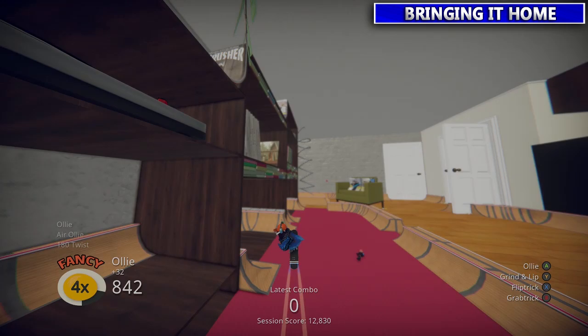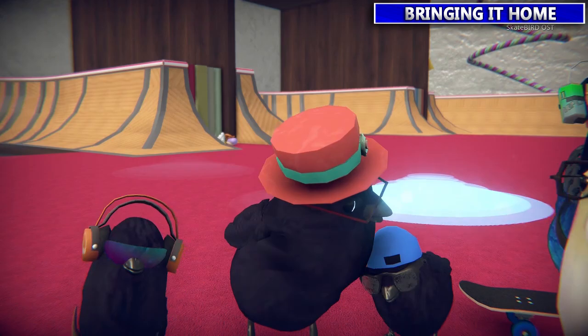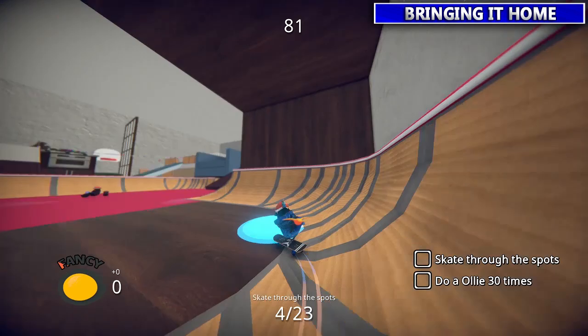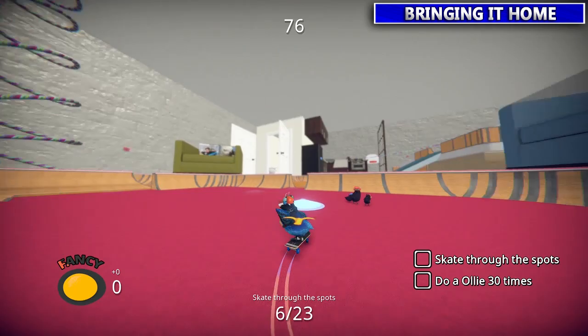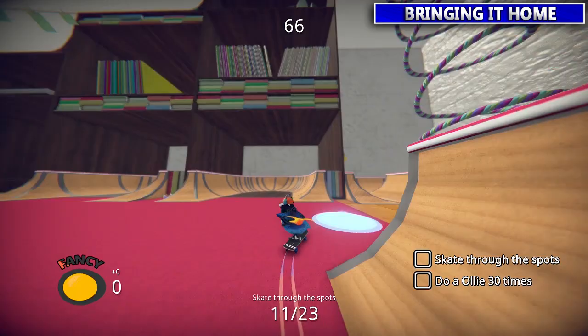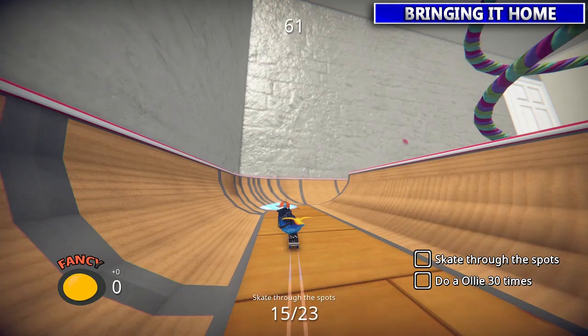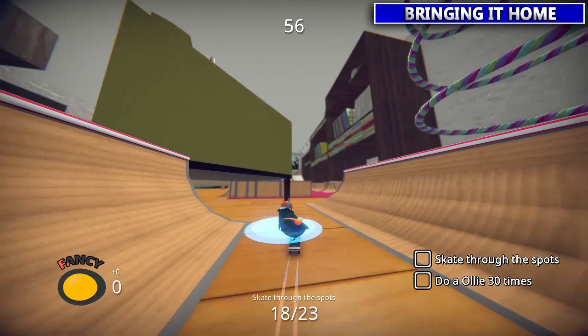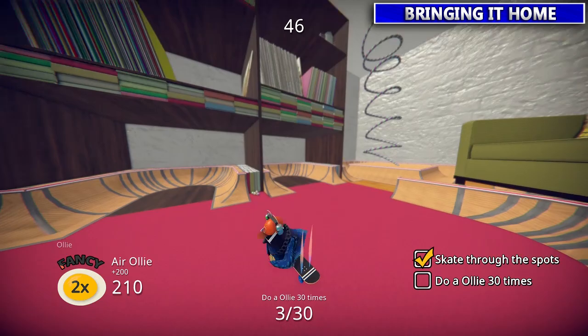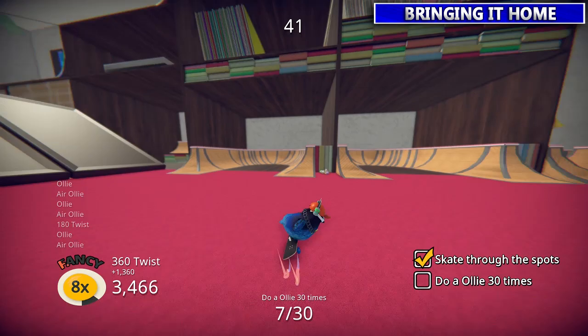Next up the crow fan — you don't have to find rumors this time but you do have to skate through 23 certain spots, and you also have to ollie 30 times. Keep in mind you can be ollieing throughout this process to get that knocked down, as I waited until afterwards but you can get credit for doing them while riding around. The time constraint can make it a little difficult, but the 23 spots are all pretty close together. Once you get 23, it'll tell you how many ollies you still need to do.